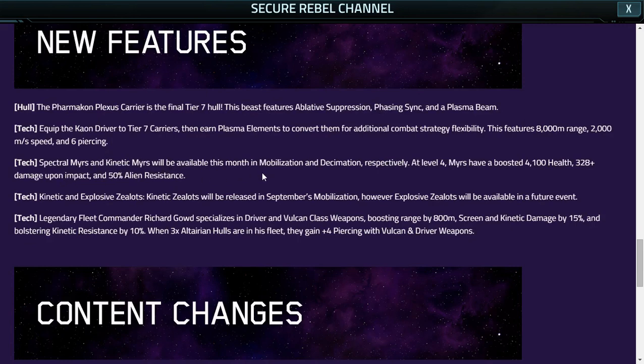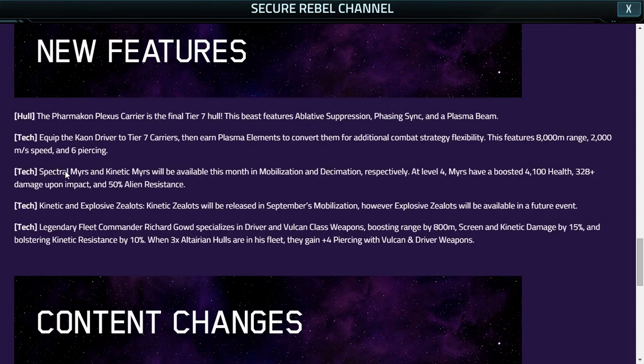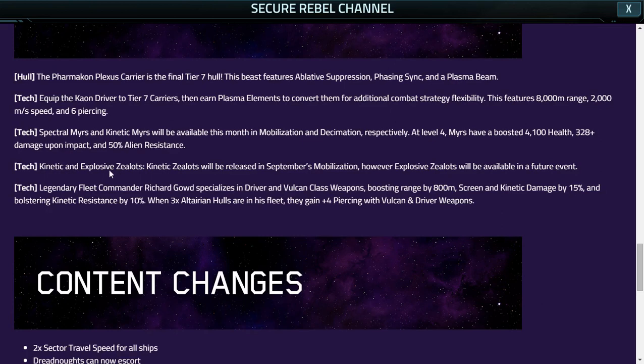Spectral Mers and Kinetic Mers will be available this month in the Mobilization and the Decimation respectively. So we'll get the Spectral Mers in the Mobilization and the Kinetic Mers in the Decimation, and then we'll have the full damage pack with the Mers — Energy, Explosive, Kinetic, and Blight. At level 4, Mers have additional bonuses we can discuss another time.